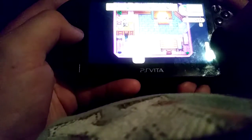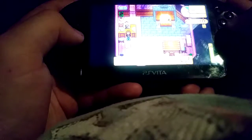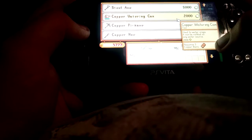So the blacksmith — he's the guy that will... I've got a geo node here, I can show you what he does. He just gave me my copper axe. The copper axe is an upgraded axe that should be able to break more things. To upgrade your tools you need 5,000 money and then you need bars. Like first you need copper bars, but then you need silver bars. To start out it's only 2,000 — 2,000 and 5 copper bars.